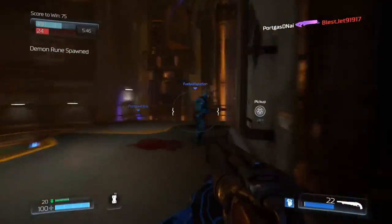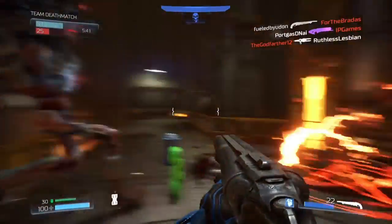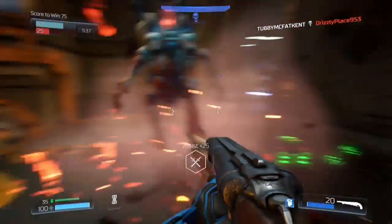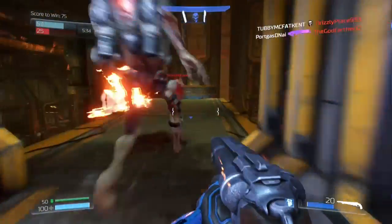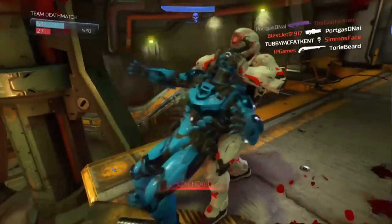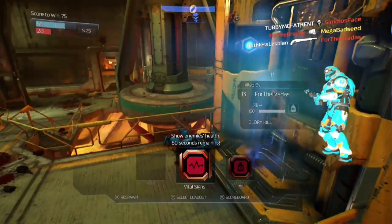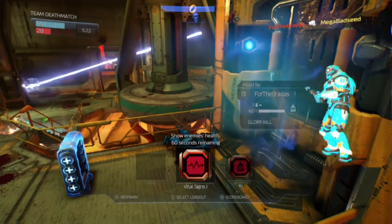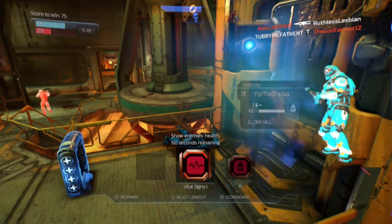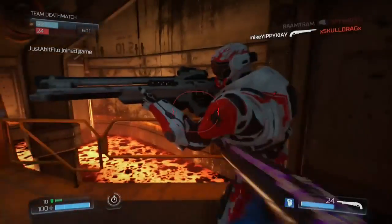You can hear the demon rune spawning — it's kind of like a specialist weapon from Destiny or Call of Duty style, where you run around as the Revenant. It's really overpowered, takes out enemies in one shot, has rockets, and you can jump around. The Revenant was a pretty cool addition to the game — like a Doom demon you can run around and just merk people all over the place.